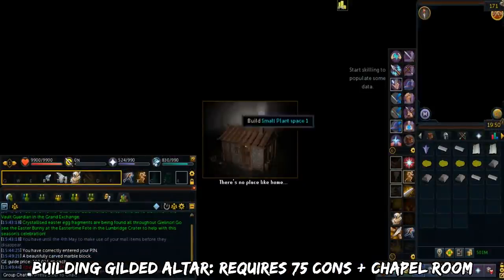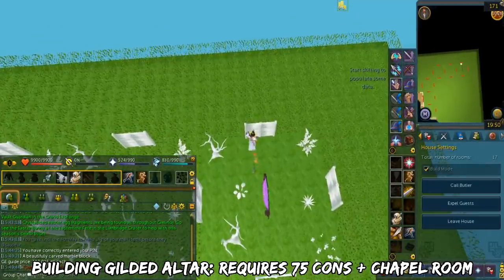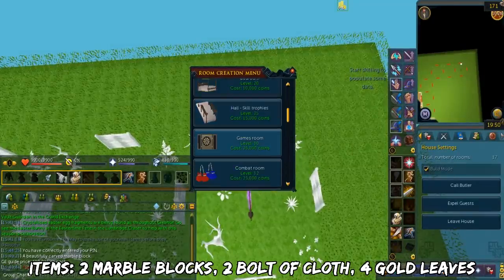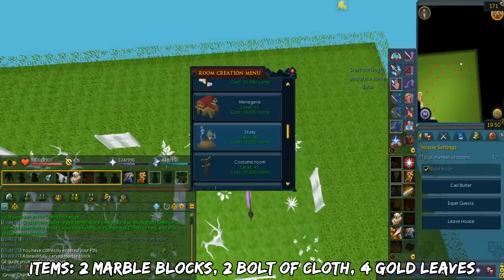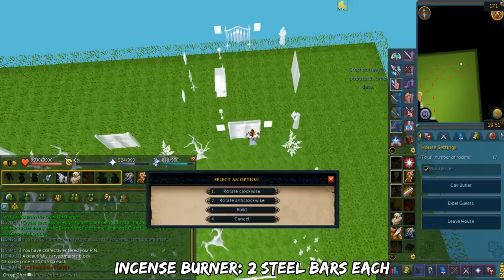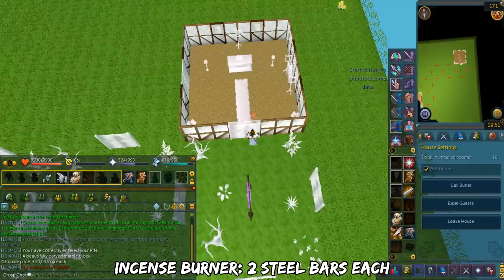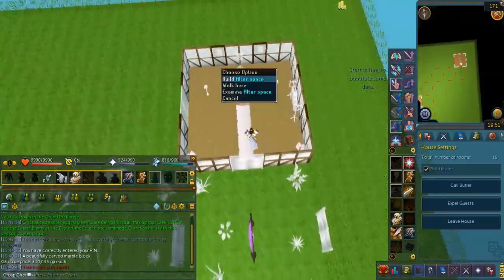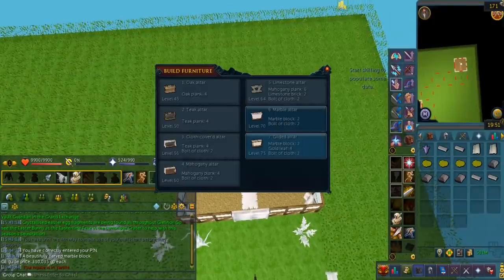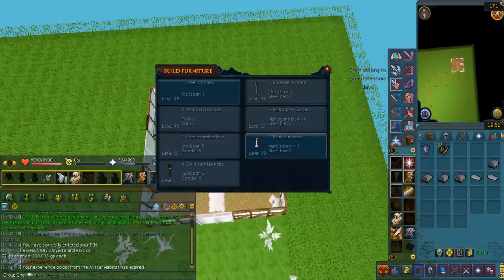If you want to build your own Gilded Altar, this requires 75 Construction. You first need to be in a chapel room. Building a Gilded Altar requires 2 marble blocks, 2 bolted cloth, and 4 gold leaves. You also have to build 2 incense burners — they require 2 steel bars each for the basic, but you can add 2 marble blocks to make it look cooler. All types of incense burners give the same amount, which is 50% XP each. If you want the best layout for how you build your Gilded Altar, just copy people on World 31.